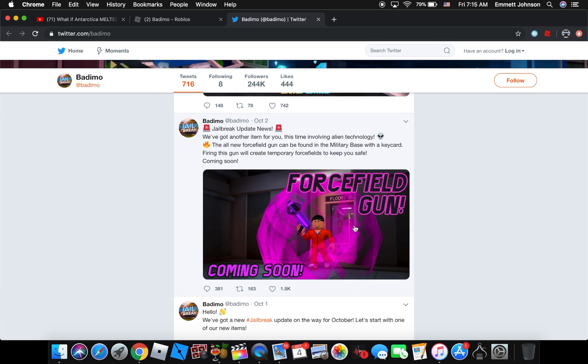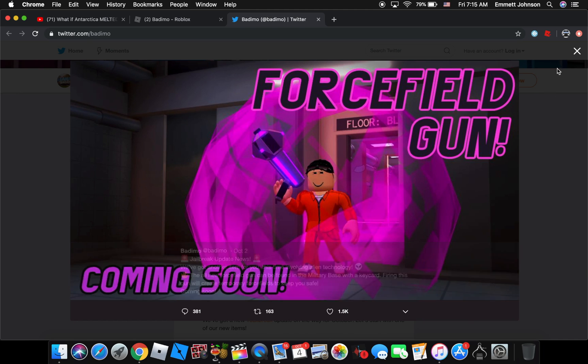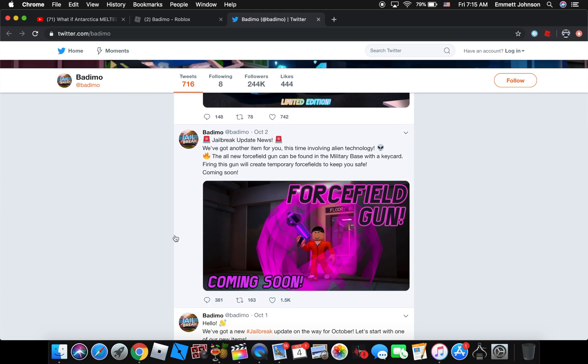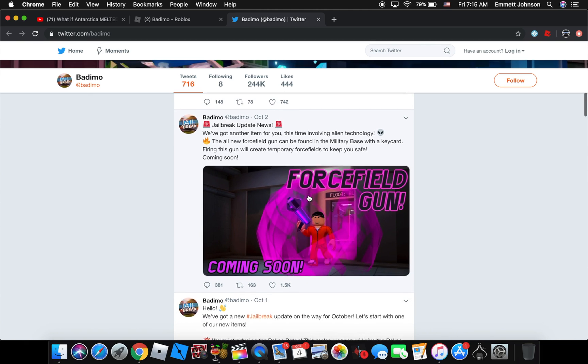They added a new weapon: a force field gun. We've got another item — this will involve alien technology. The all-new force field gun can be found in the military base with a keycard, so you need a keycard to get in. This gun will create temporary force fields to keep you safe. It might last for like maybe 5 to 10 seconds each time you use it, and then you have to wait a little bit until you can use it again, because it's temporary.